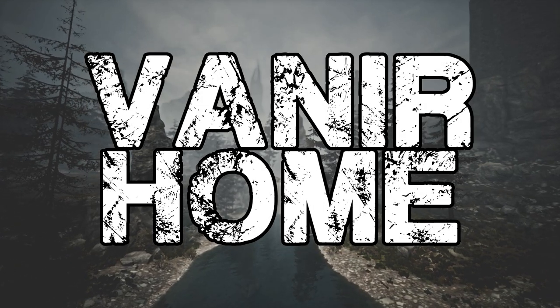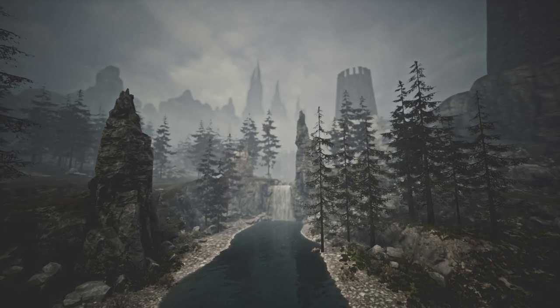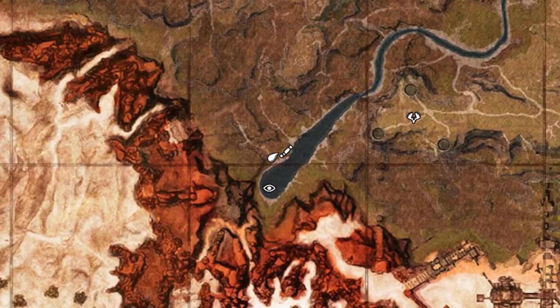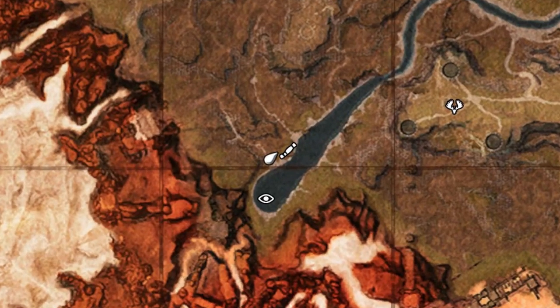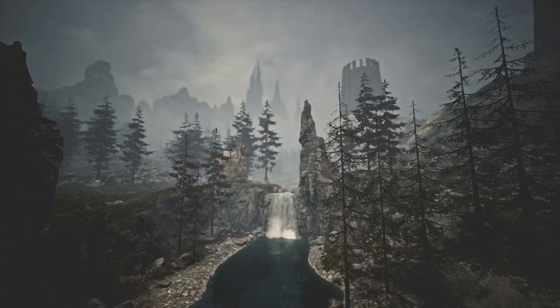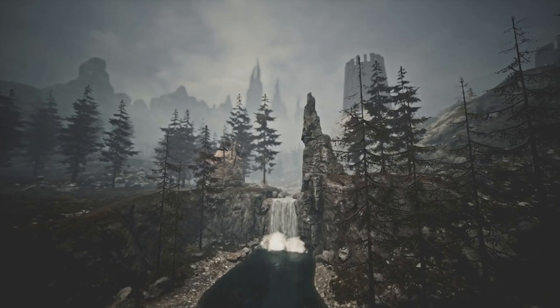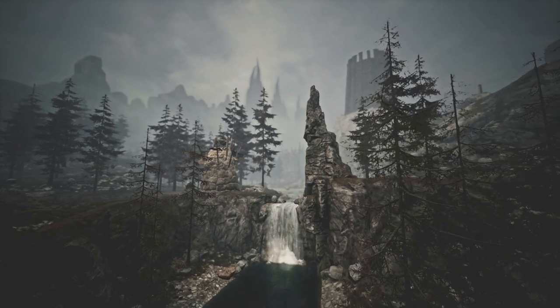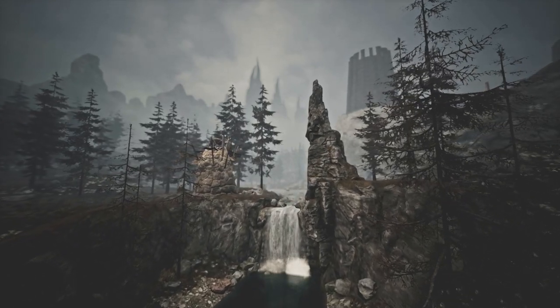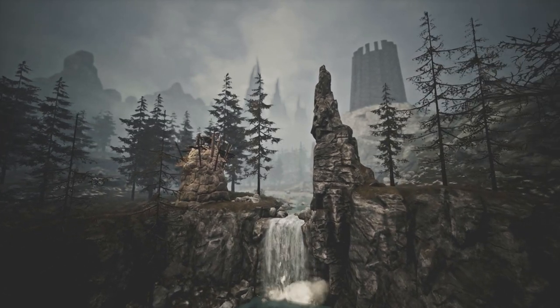Hey guys and welcome back to another Conan Exiles video. Today we are in the Exiled Lands, in Map Square C10 in the Tundra, building a Veneer home. This build uses Frontier heavily to emulate the Northern Veneer style reminiscent of Viking buildings. This build uses mods heavily in decoration but not in construction. The full list of mods and their load order can be seen as usual in the pinned comment below.